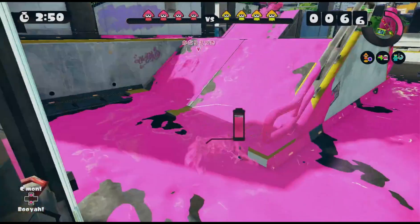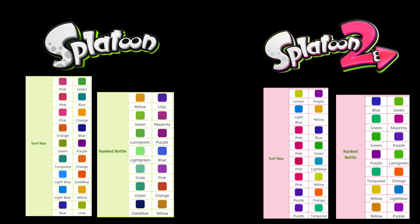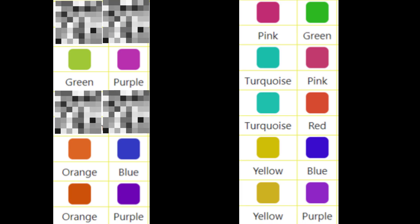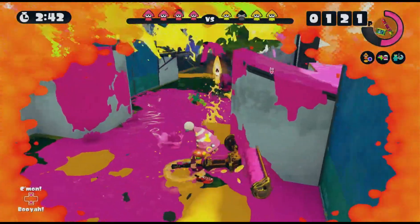Splatoon 3, for whatever reason, has the least amount of ink color combinations in the entire series, with a grand total of 10 as opposed to the first two games' 14. And even then, two of those combos are slight duplicates of existing ones, so there's arguably only 8 fully unique color combos. That's why I would love for more ink color combinations to be added in the future, to further spice up the visuals.